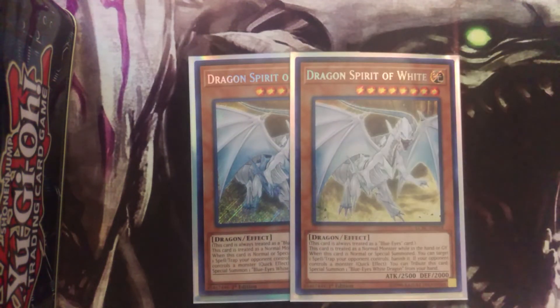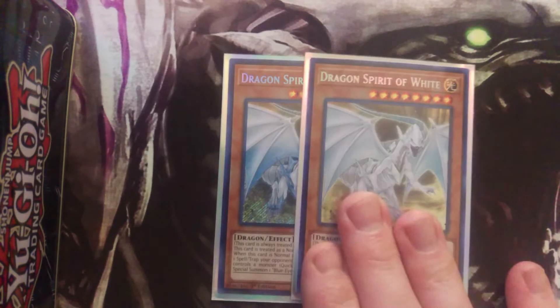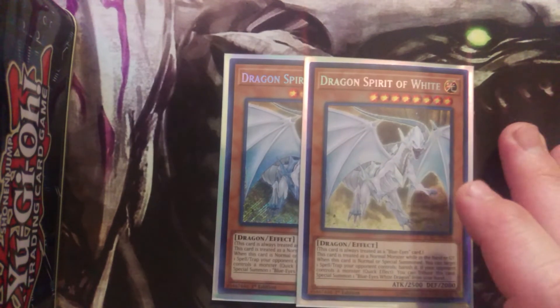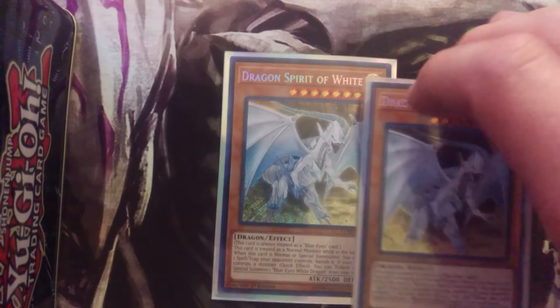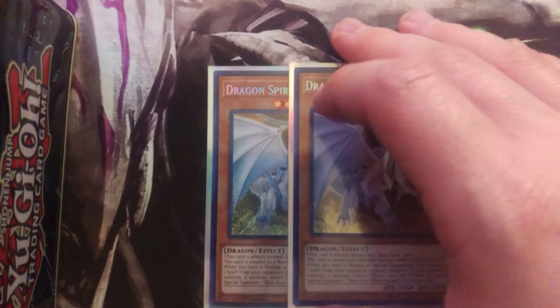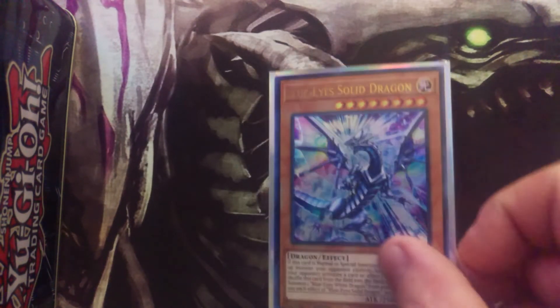Then the two honorary Blue-Eyes — two Dragon Spirit of White. This guy is awesome because when he's summoned you can banish one of your opponent's spell and trap cards, which is great. He's also always treated as a Blue-Eyes monster. I like two because I really value the ability to get rid of back row with him.